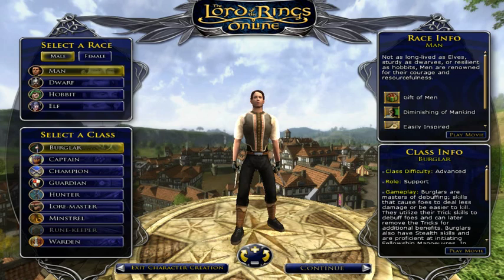First class is the Burglar. This is your rogue, so he's got evades, stealth, bleed, and a support role opening fellowship maneuvers in groups. I'm going to post a video later of what fellowship maneuvers are. Weapons are dual wield. His armor is medium, and he's played by Man and Hobbit race. If you've got questions about this class, post them in a comment and I'll answer them.